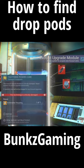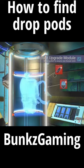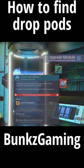Make your way over to the drop pod and use resources from your inventory or nearby on the planet to fix the damaged components of that drop pod.